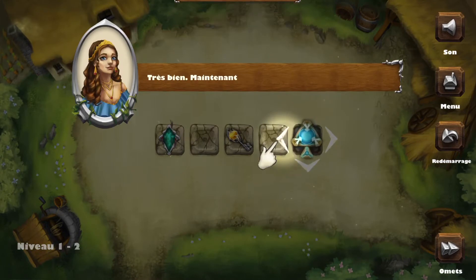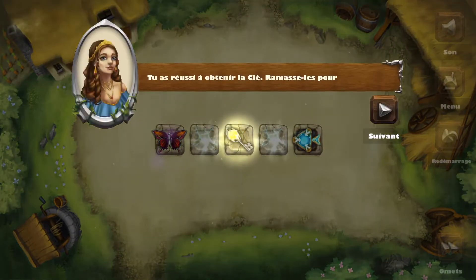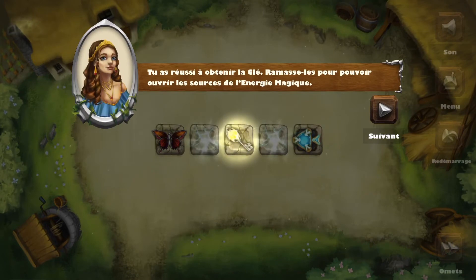Choose a spell on the board. Great — now rotate the spell left. You've managed to get a key. Collect them to open magic energy sources.